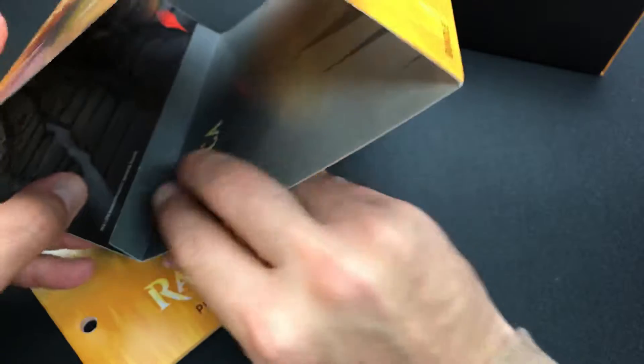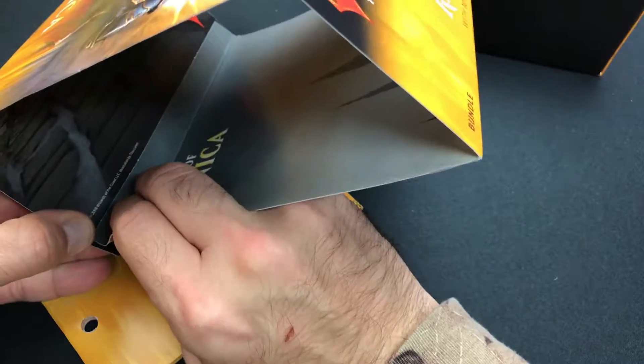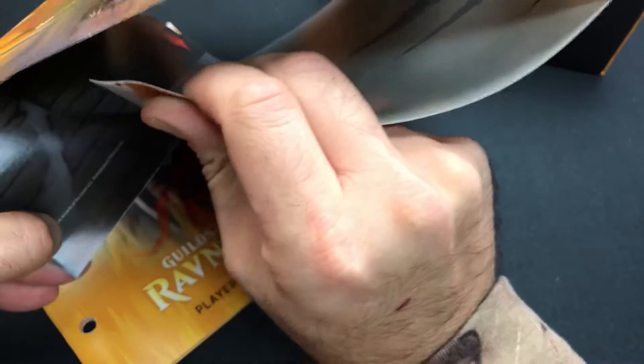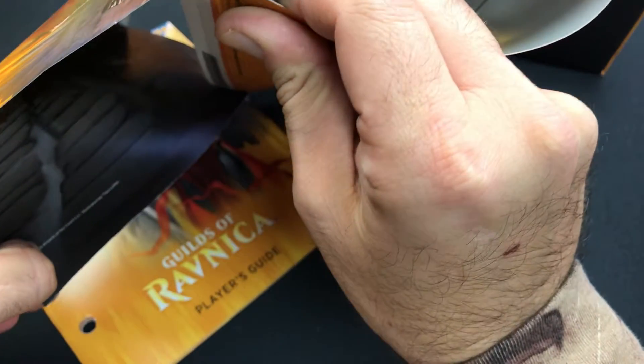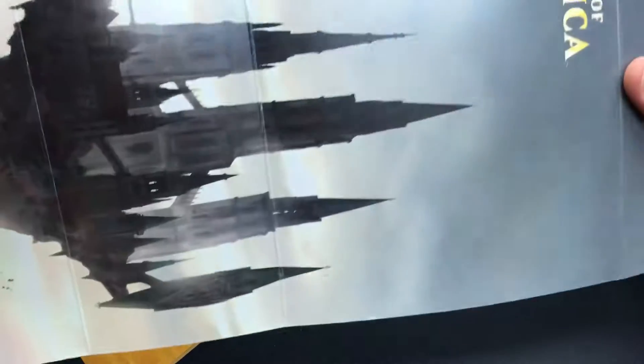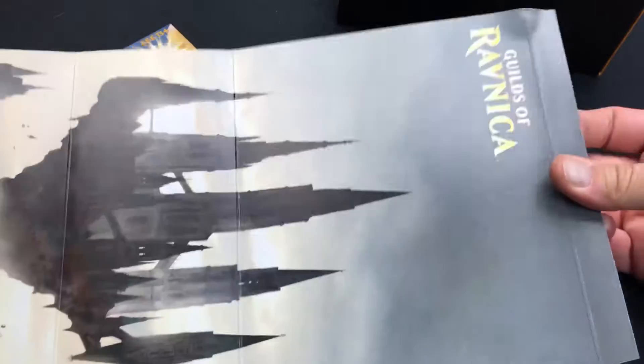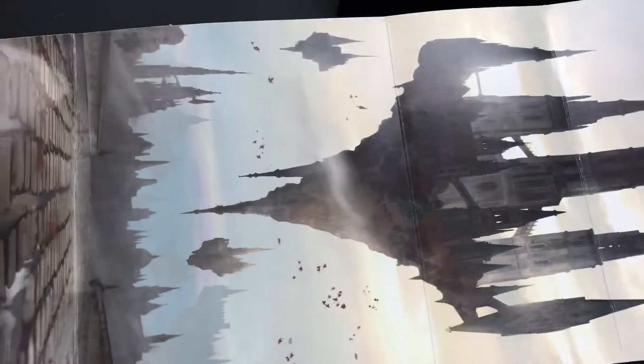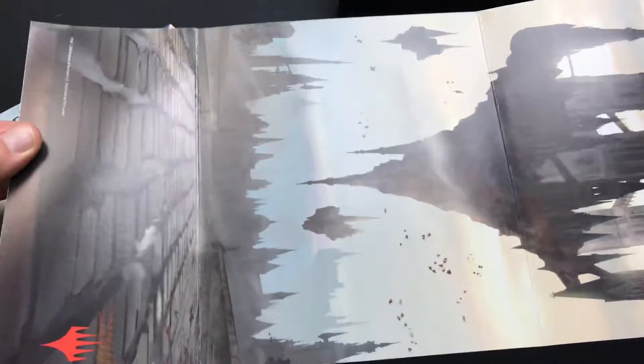I like to pop it open very carefully — they put glue there so that you can peel it if you're careful. The Guilds of Ravnica Play Mat slash Poster. We got the little Guilds of Ravnica magic logo with the floating city. Pretty sweet.